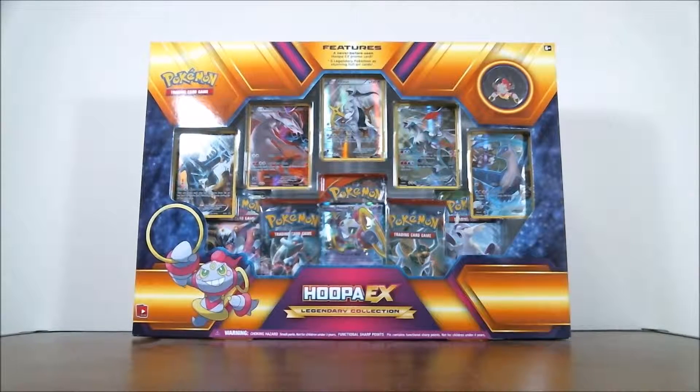Welcome back to pack openings. Today we're going to be opening the Hoopa EX Legendary Collection box, to tie in with the Pikachu EX box we had in the previous episode. This one is packed the same way: six awesome promos, one Hoopa pin, and five packs. I can't wait to get into it, so I'm going to do a small skip and have everything unboxed in just a moment.